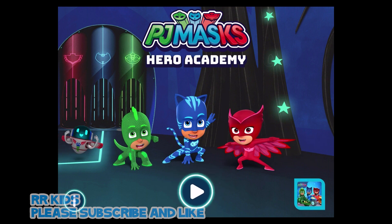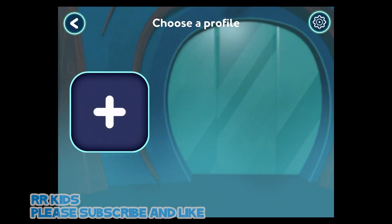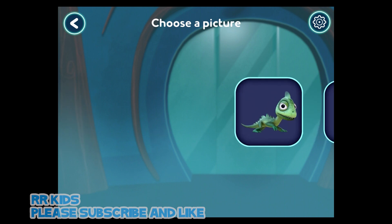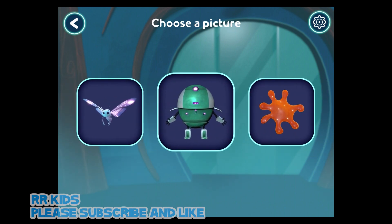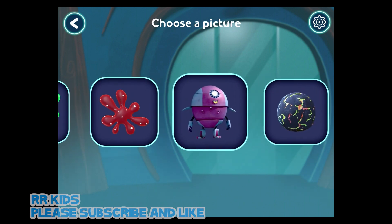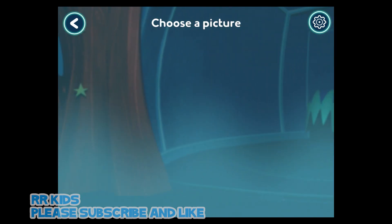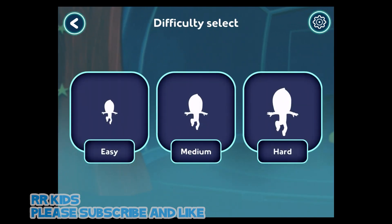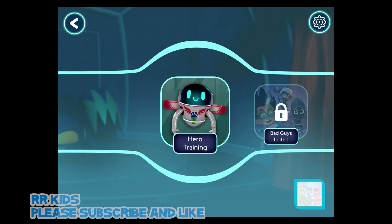Hero Academy. Tap the play button to start. Who wants to play? Tap your picture, or tap a button to choose your picture. That's great work! How hard should the game be? Easy! We need to do some training first.